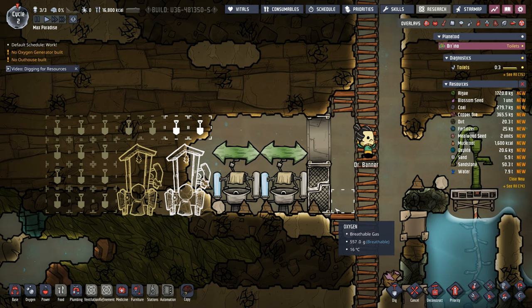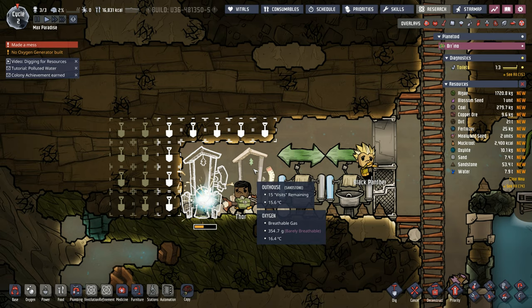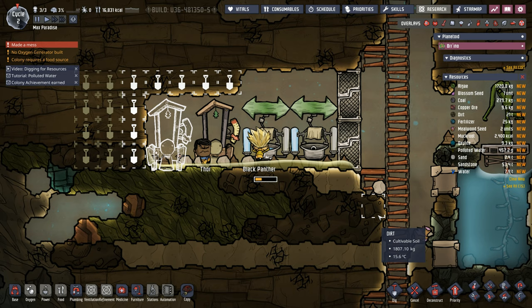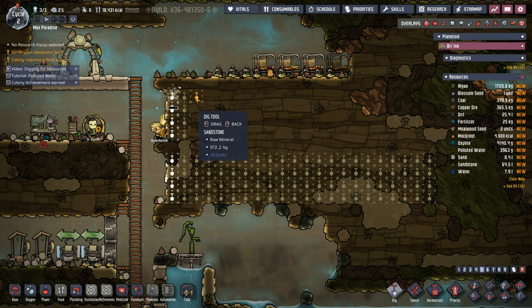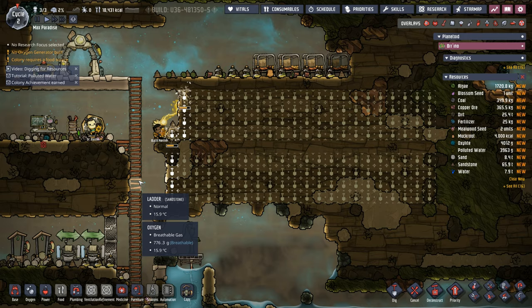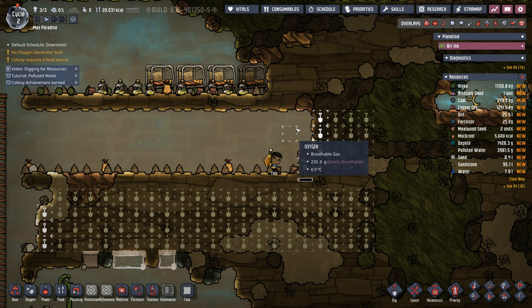It looks like this is going to turn from bad to worse because our outhouses aren't up and the dupes are ready to go to the bathroom. We got the first outhouse in, the second one's coming along — just a minute too late. Apparently it wasn't just a minute too late, because Thor decided to pee his pants instead of using the outhouse that is fully stocked and ready — probably because Panther was using it. While we're getting science online, we're going to set up some digging, primarily because we need to find the muckroot.